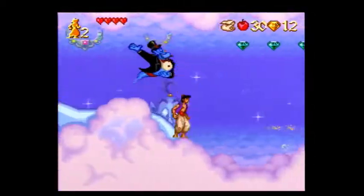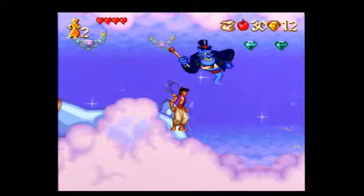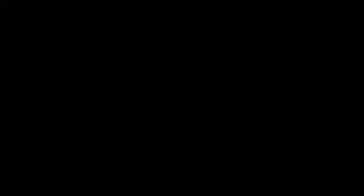Take this little downslope, just jump here — there you go. You'll spawn the genie the fastest way.